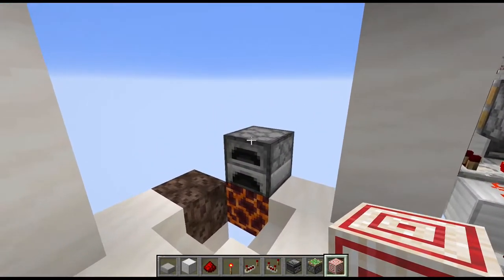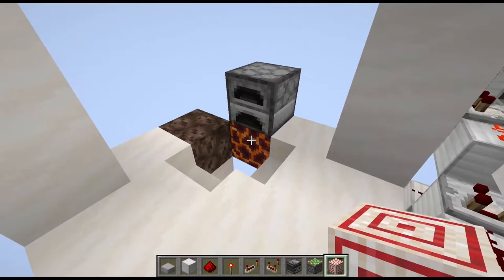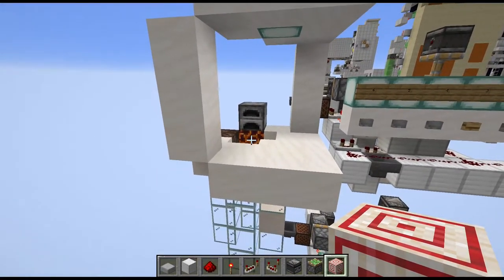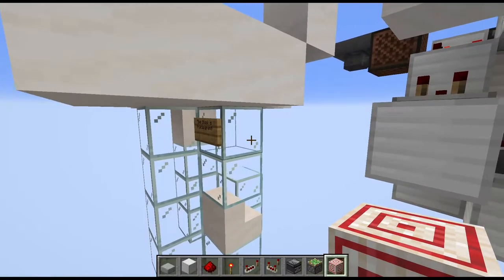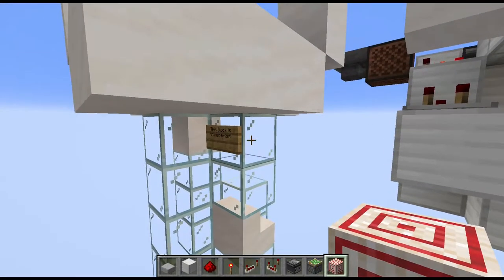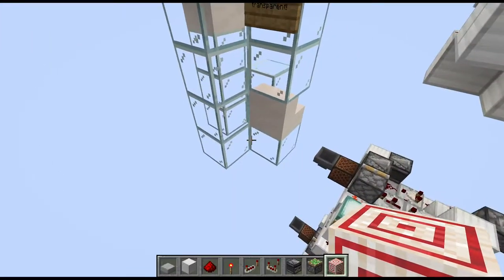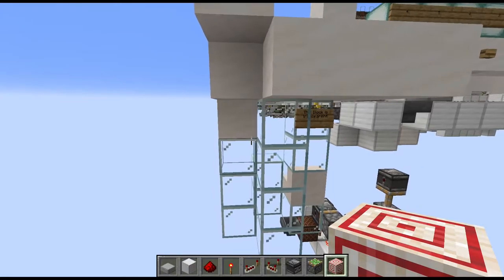Once you have done that, it's time for the circuitry for the normal floors and also the bottom floor. First I would recommend placing an immovable block on top of the marker block or you may have to replace it when it gets displaced by pistons. Also, this block — two above the stairs block on the right side of the water tube — actually needs to be a transparent block, or the rest of the circuitry will not work properly.